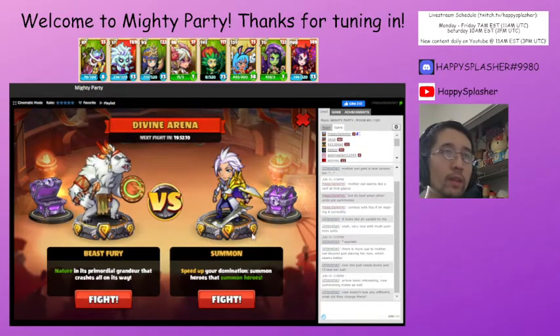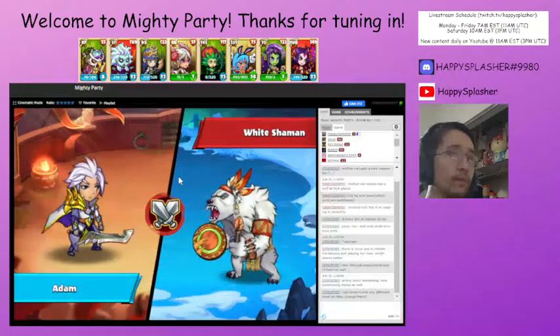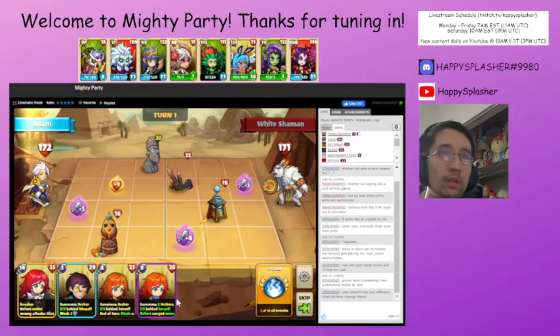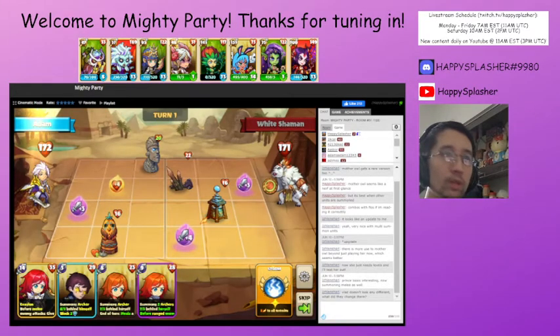Now we're going to do the Atom side, so let's get right into it. Taking a look at their abilities — they have the spikes we had from last time, the totems that deal reflection damage to our warlord, and on top of that a nature boost to their allies. What we're going to do is start by getting rid of this building first because it deals damage to our units.